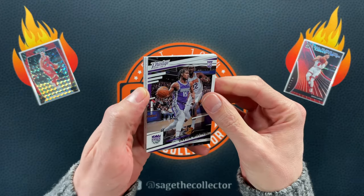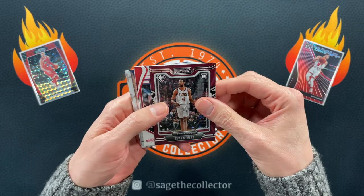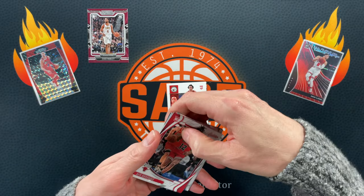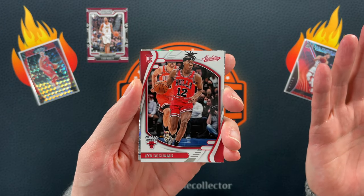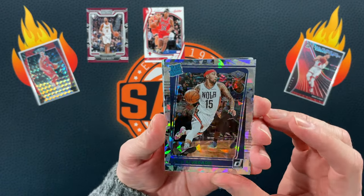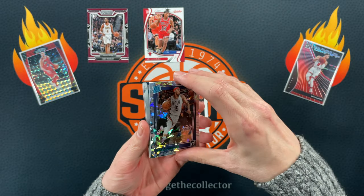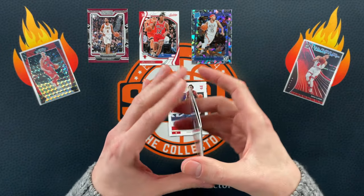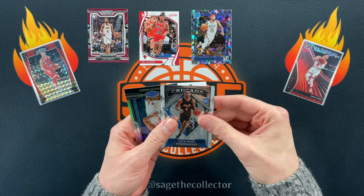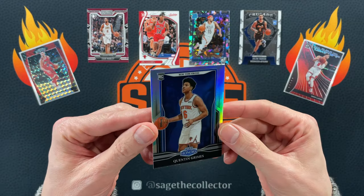Looking for some green tonight. We got Davion, Scotty Barnes, we got a Mobley Playbook — I'll put that up top. The Barnes I'd normally put up top. Oh there we go, we're starting off hot! Successful break. Got a little Jose Alvarado in the green ice. I'm a fan of Jose, I'll put him up top.